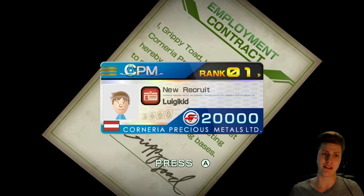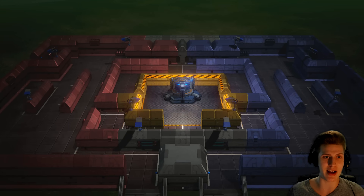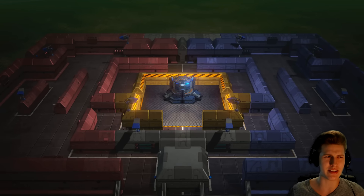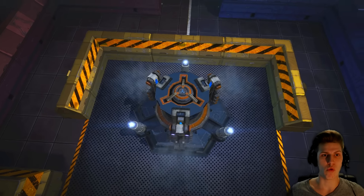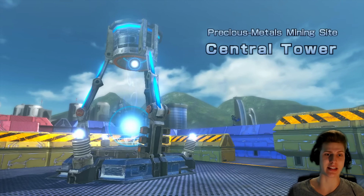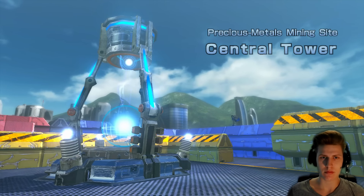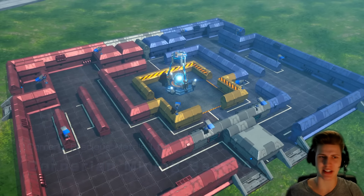Look at that — the new recruit, LuigiKid, from Austria. I'm ready for that, I'm gonna try my best, Mr. Grippy. I think he's the uncle of Slippy Toad. Graphics are looking amazing, I gotta say. The central tower — okay, it starts with an introduction of the game.